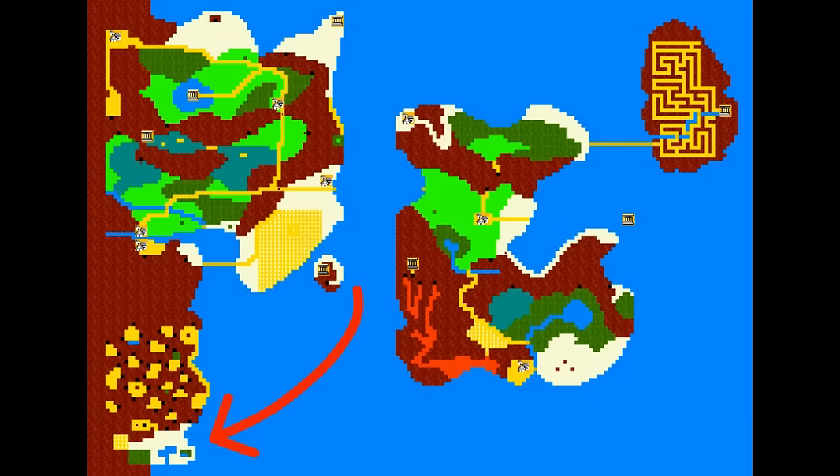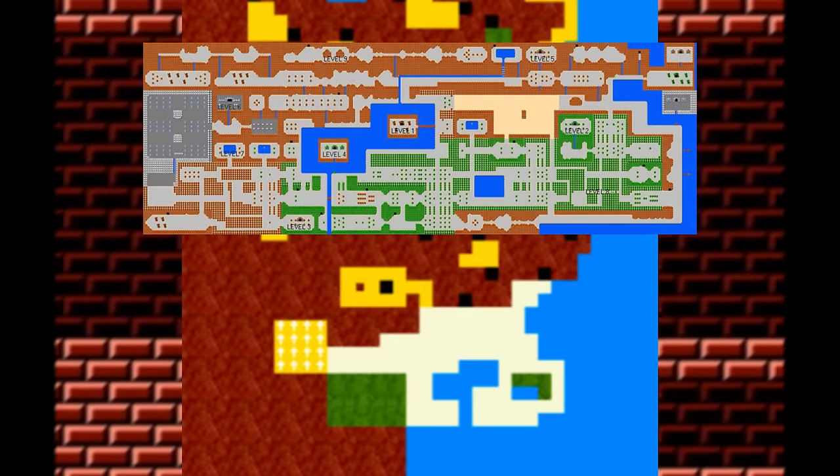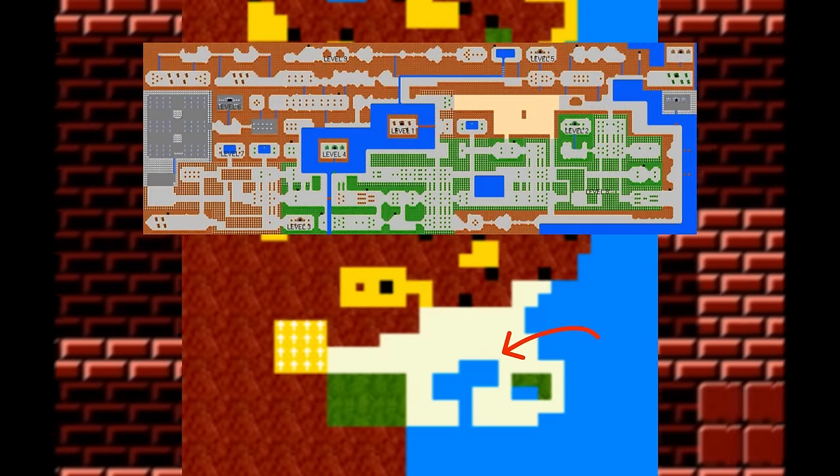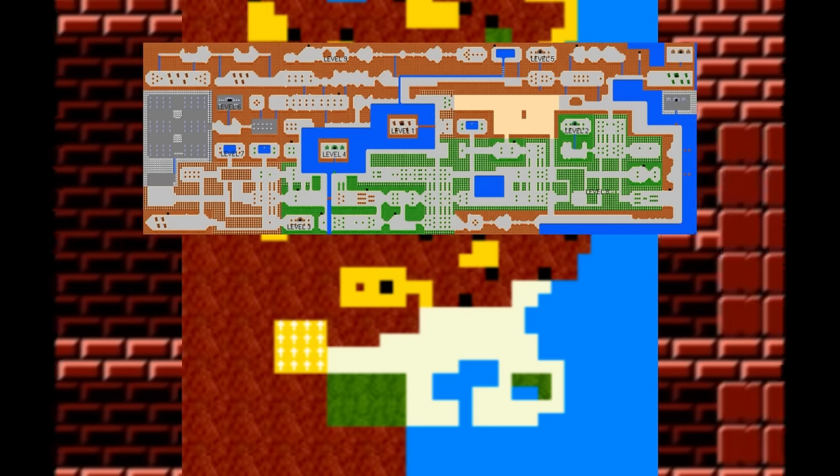If you look at the bottom of the map in Adventure of Link, you might notice a subtle nod to The Legend of Zelda — it looks just like the original map of Hyrule. You can see the river and the lake in the center of the map, the graveyard to the left, the pond with trees surrounding it, and even Death Mountain.